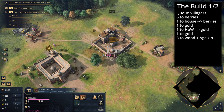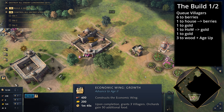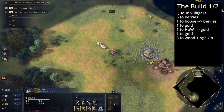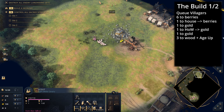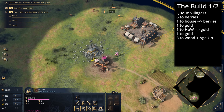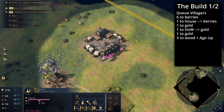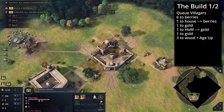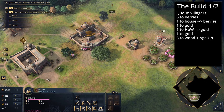In this build order, to get to the feudal age we're going to go up with the eco wing and choose Growth, which gives us extra villagers and extra food on our berry bushes. On the berry bushes, make sure you don't exhaust a single bush — if you exhaust those patches they don't get boosted with the extra 50 food. Move your villagers around to avoid that, because you'll miss out on almost 200 food total.